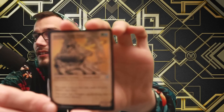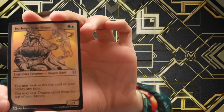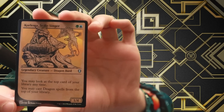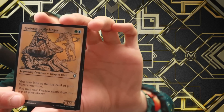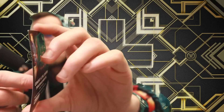We also have an alt art holographic Scale Slinger — that's pretty groovy. It's a 1/4, you may look at the top card of your library at any time, and you may cast dragon spells from the top of your library as a dragon bard. Pretty cool. That Scale Slinger is pretty nice, and our best card there was Will's Reversal — love to see it. We'll add that to the collection.